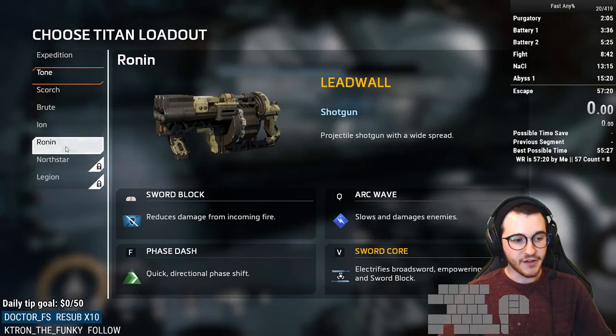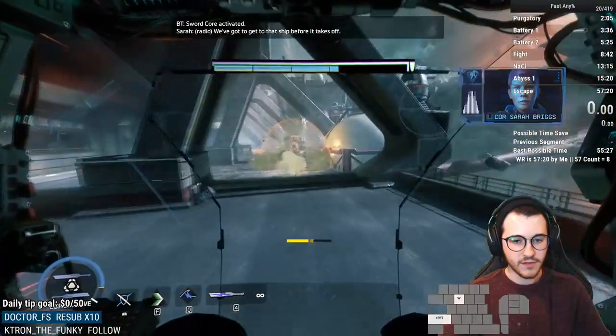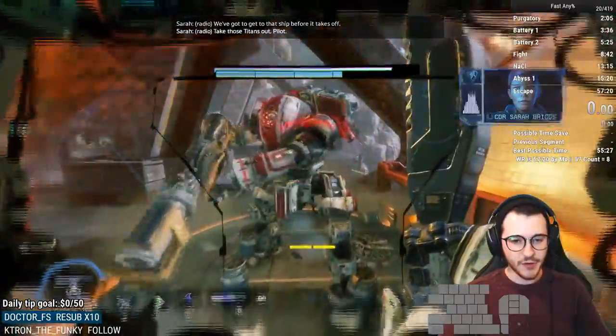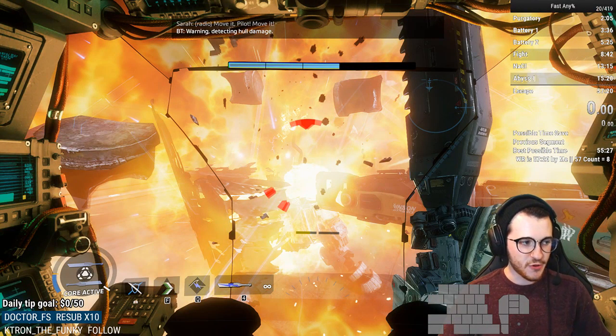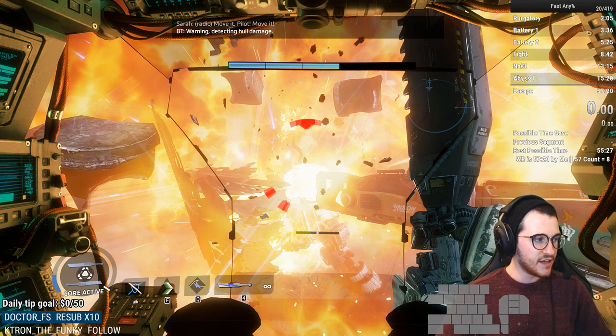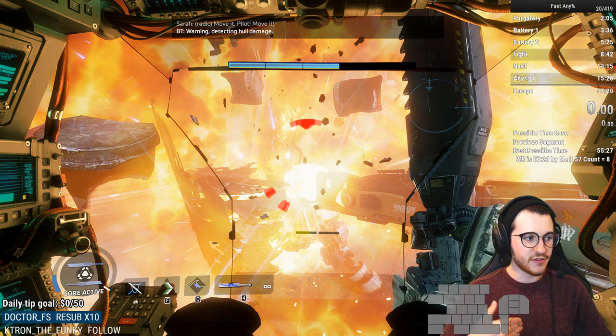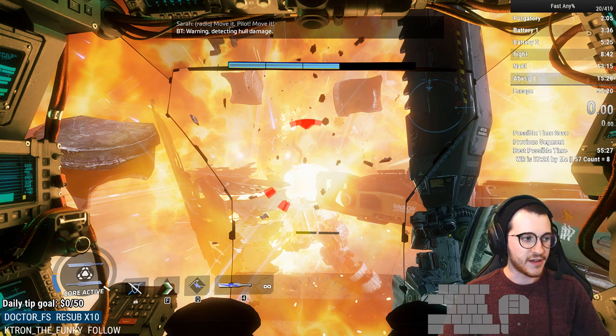Once you get here, you're going to Sword Core again. Here's the Scorch — he's going to put up his Flame Shield. Slice him twice. Wait a brief moment after he puts up his Flame Shield because he can still have some invulnerability from the dome shield. You'll see you have a little bit of Sword Core left, but you want to start building Core again. If you do another slash with Sword Core it's not going to do anything.